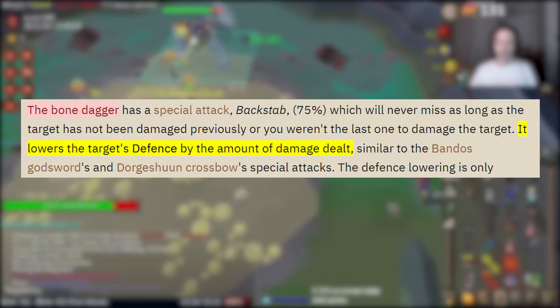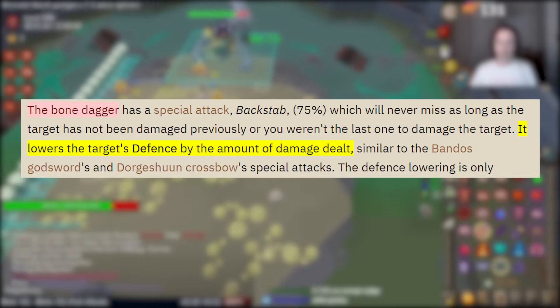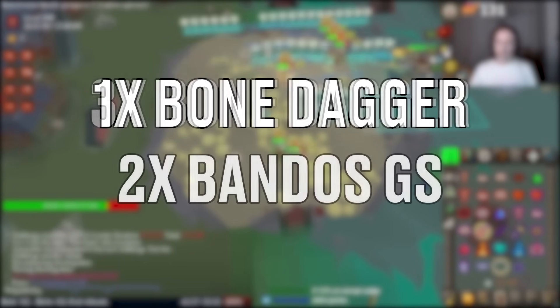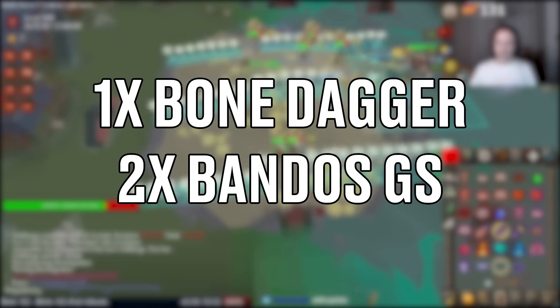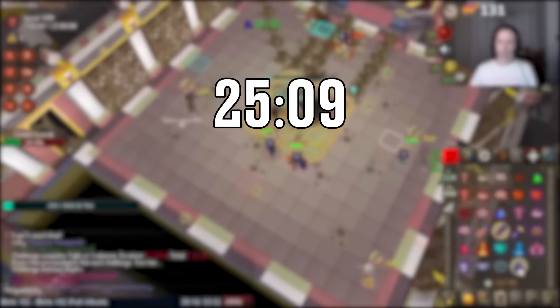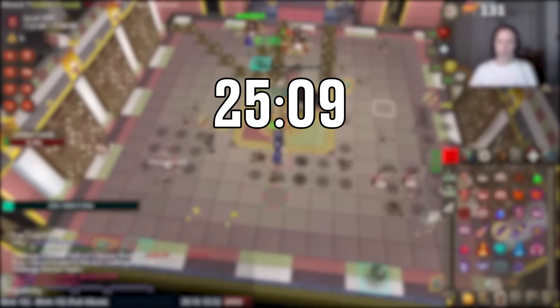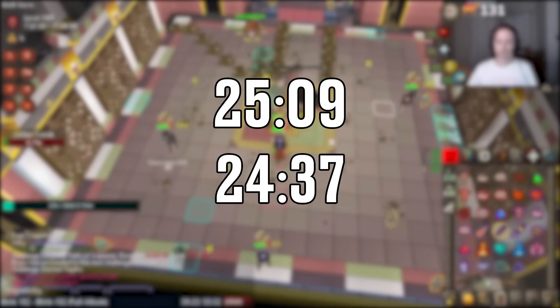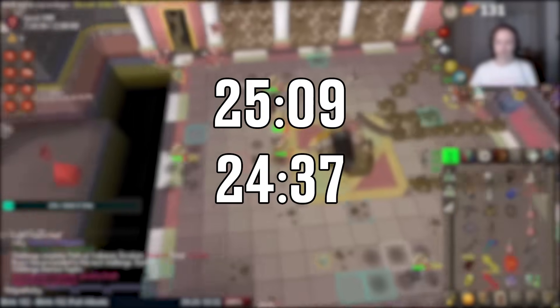Then the speedrunners figured out that the bone dagger special attack, which reduces defense, doesn't stack on top of each other. So they swapped out a few bone daggers for Bandos Godswords and got much more consistent with their times. Before this run they got a 25 minute and 9 second run, which already proved their point that this has to be possible. And then one raid after that they got a 24 minute and 37 second timer.